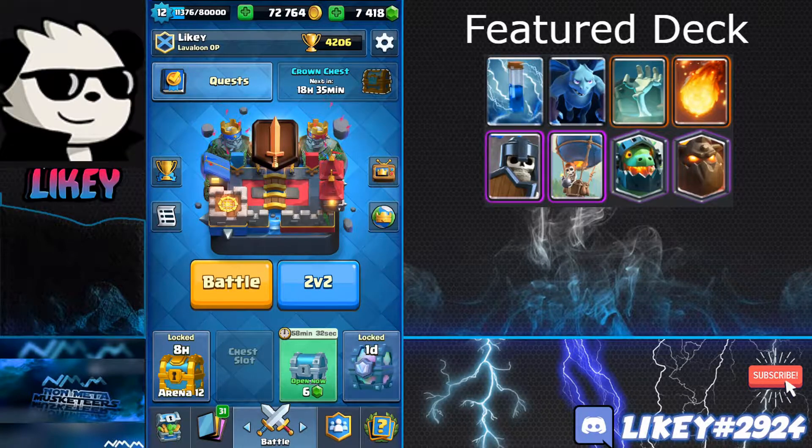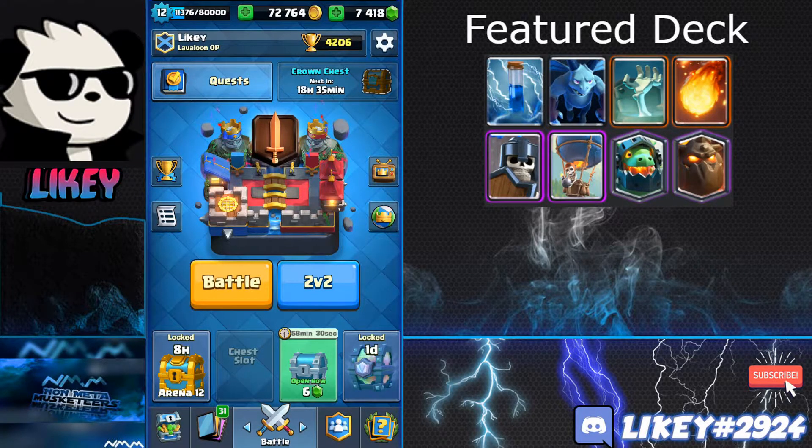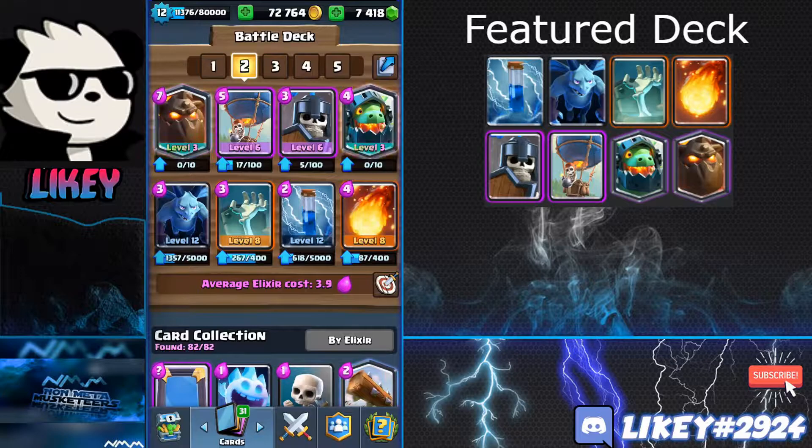Today's video is on Lava Loon, which is my favorite deck in the game right now. The deck I use personally is: Lava Hound, Balloon, Guards, Inferno Dragon, Minions, Tombstone, Zap, and Fireball. Inferno Dragon replaces the standard Mega Minion to better deal with tanks.